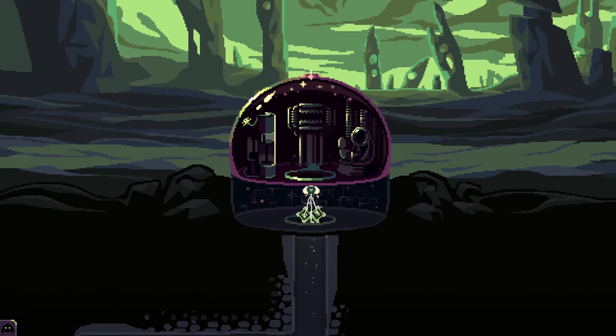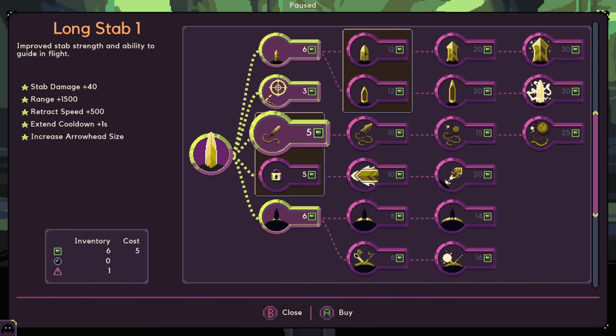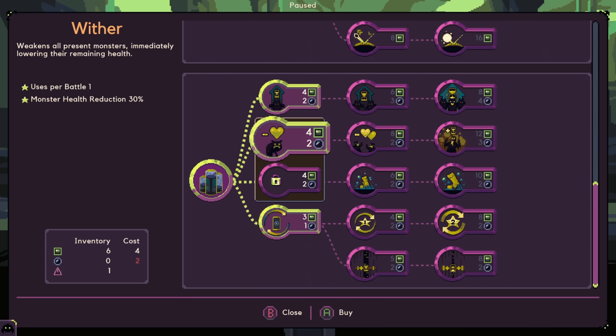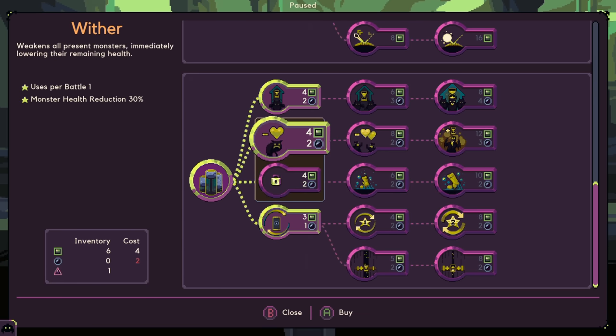Actually wait, we have long cycles. Yeah, that's right, we have long cycles. Okay, hold up. First of all, let's look at Wither. So this is gonna weaken all present monsters, immediately lowering the remaining health. Okay, whoa. 30% health reduction.